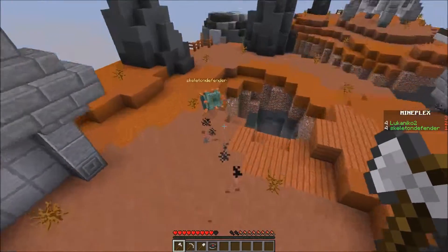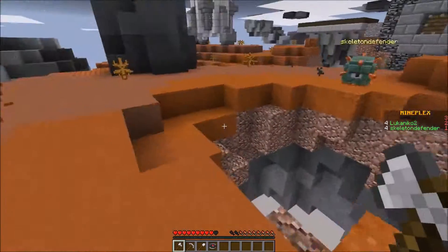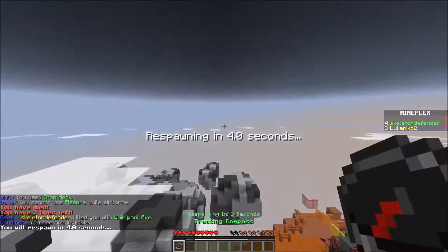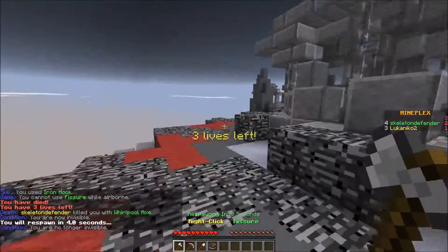It's quite funny when you do this — stand right in front of the void. If someone charges at you and you use it, they fall to their death. Yeah, that's so cool. That's one way I can kill you like that.